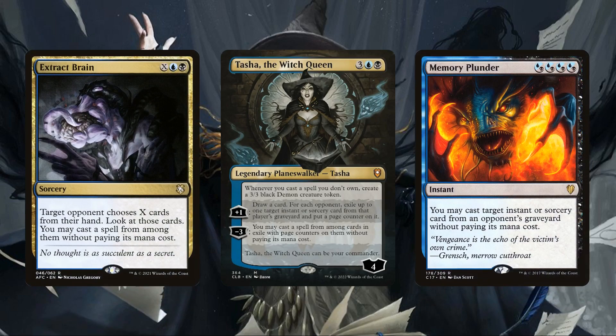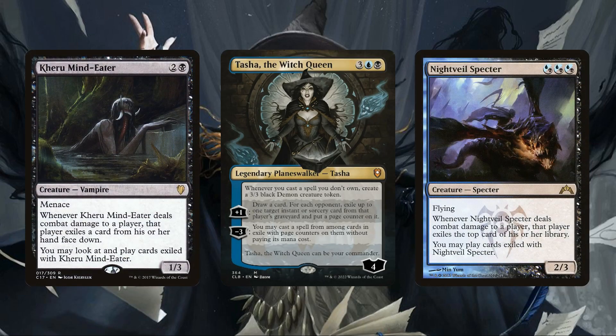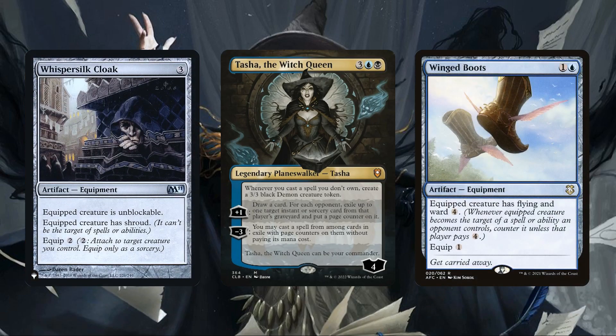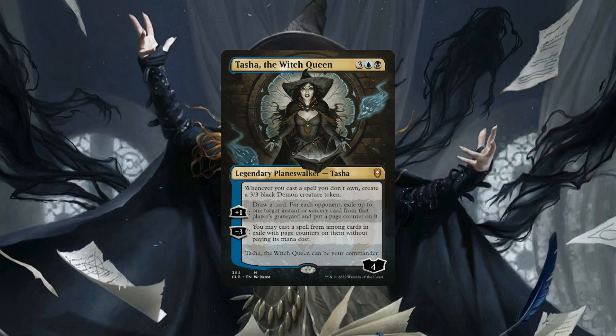This makes her the perfect candidate to helm a Dimir spell theft focused build, which will aim not only to take our opponent's resources away from them, but also turn them against their owners. Dimir has no shortage of effects that let us steal our opponent's spells, giving us a wide selection of effects that let us pilfer their resources from their decks, hands, and graveyards to ensure there's nowhere they can hide their spells from us.